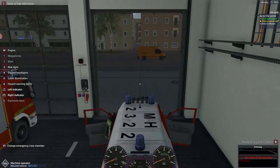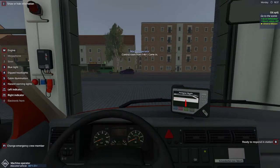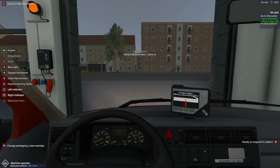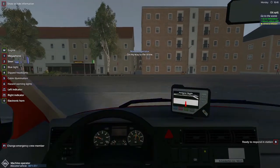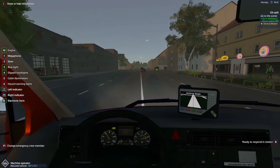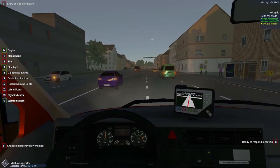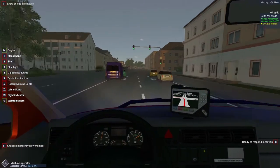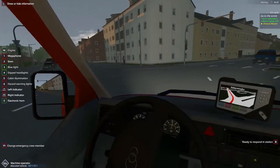Britain is a little different, as I recall. We will fire up the engine, the dip light, the blue light and the electrical horn, and we will go to the left. Oil spills — why am I driving lights and sirens to an oil spill? Well, there can be some serious accidents from oil spills.